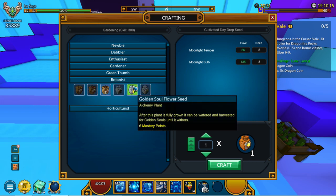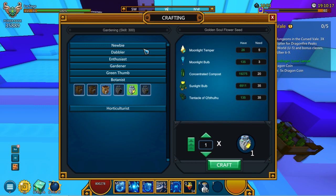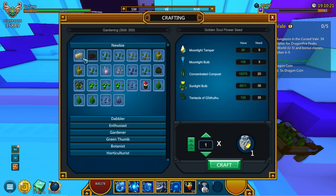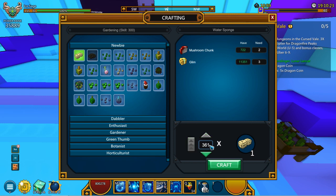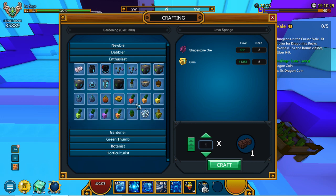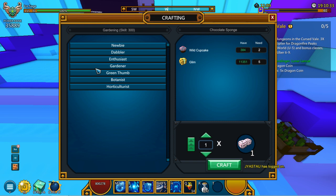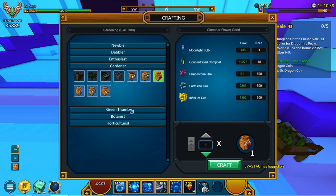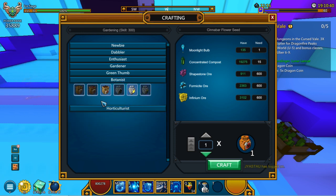If you don't already have your gardening skill to a level of 300, all you will do is craft 50 of each of these levels. So you're going to craft 50 of this, probably 50 of these as well — going to be relatively cheap — 50 of this as well and 50 of some of these. Essentially you've got to craft 50 of each level to actually unlock the next.